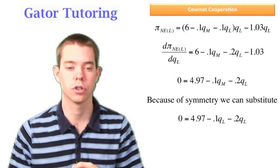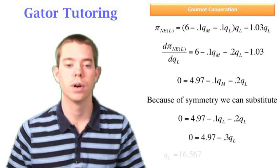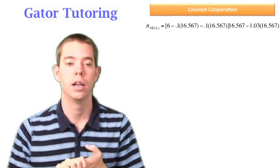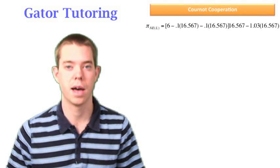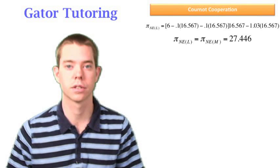Once we substitute QL for QM after taking the derivative, it's straightforward to solve. We find QL equals 16.567, which means QM also equals 16.567. Plugging that into Larry's profit function — and since all information is symmetric, Larry's profit equals Matt's profit — each player earns 27.446 in the Nash equilibrium.